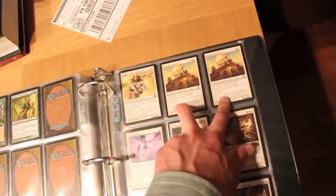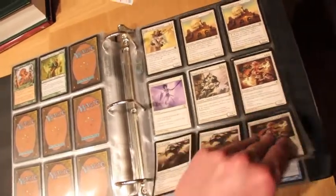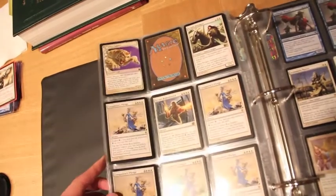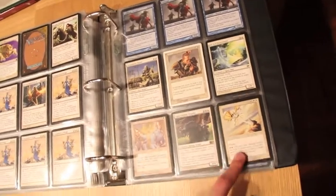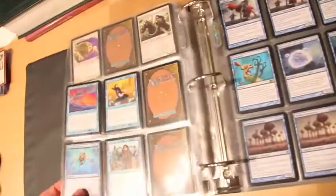For White we have Magus of the Tabernacle, two Nomad Mythmaker, Righteousness, Magus of Discs, two Devout Leicester, two World Queller, Set's Tiger, Knight Exemplar, five Conqueror's Pledge, His Remembered Armored Master, Pariah, Wall of Reverence, Glare Caster, Lightwielder Paladin, and Flicker which is really played.